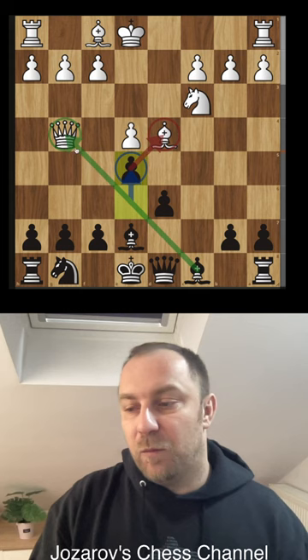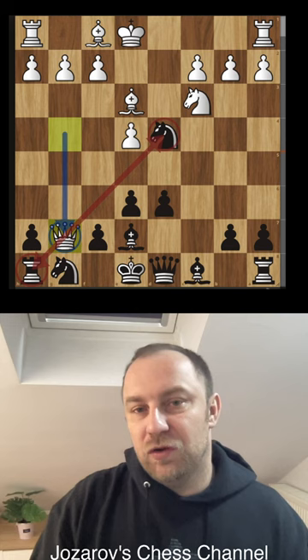If white plays queen to g7, we still have this resource: bishop to f6. Even in the position if you play queen to g7 immediately, knight to c2 is working again with the same idea — bishop to f6 — and the game is over for white.